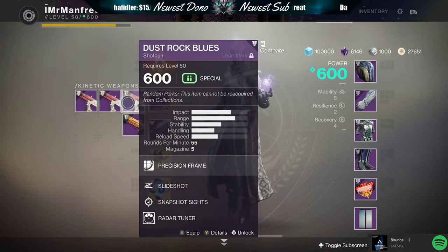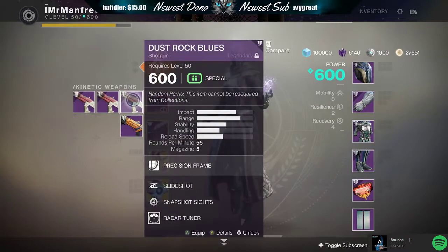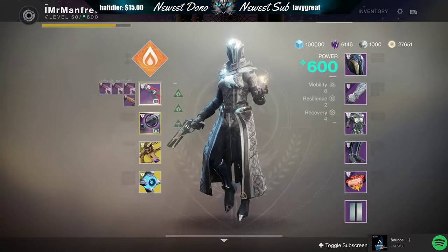Hello and welcome everybody. Mr. Manfred, your Shotgun Ape, coming at you with a hot Dustrock Blues farm that can get you quite a few of these, hopefully in search of that god roll shotgun to pair it with your fresh new Luna's Howl.